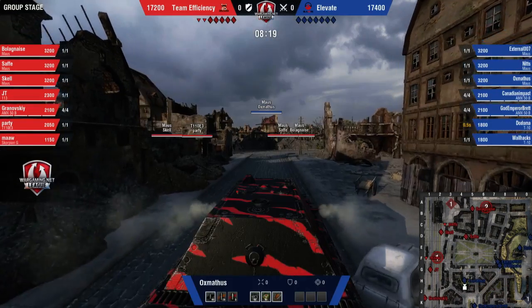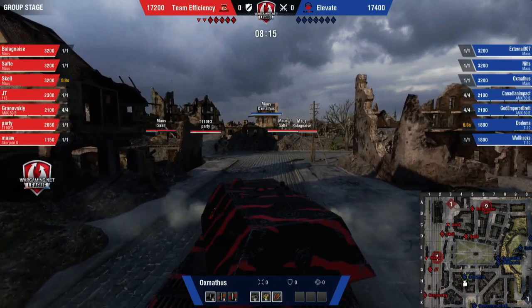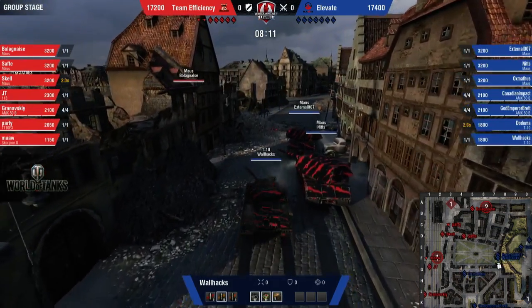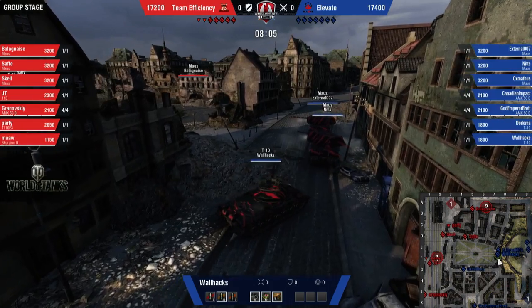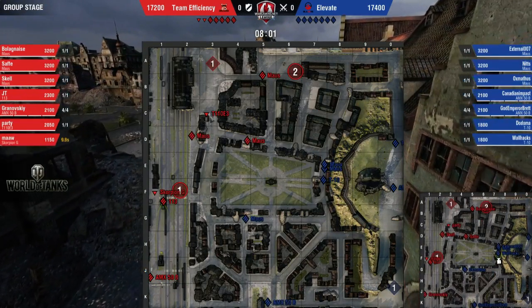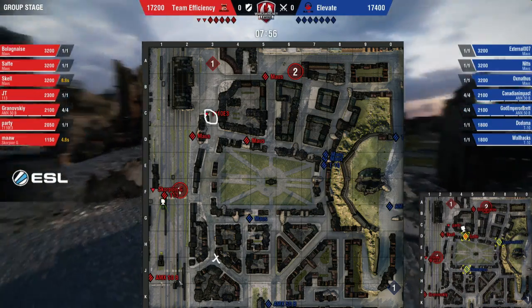External 007 and Walhax are now going to push up the Banana Road. We see Dodoma above them set beside the castle viewpoint with Oxmasis. Here come the heavies going through the Banana Road, and God Emperor Brett holding position at the bottom. Let's talk about the initial strategy — this E3 is covering off this little crossing so nobody can go there. Then you have the 50B covering for anybody coming through here.